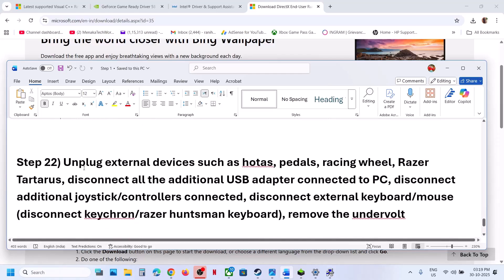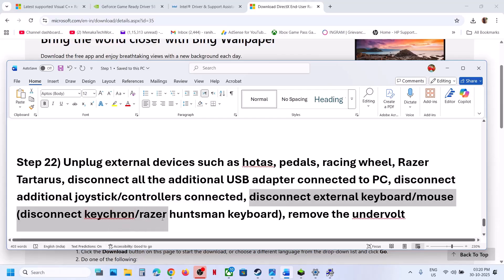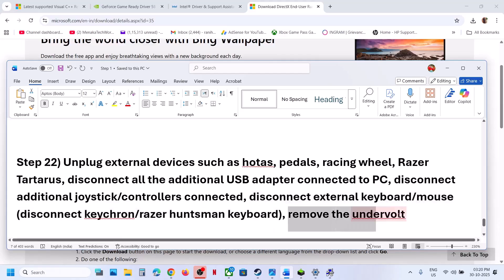The next step is to unplug all external devices you are not using — such as wheels, pedals, racing wheels, Razer Tartarus, USB flash drives, thumb drives, extra controllers, external keyboards and mice. Remove the wireless dongles for devices like Keychron or Razer Huntsman keyboards. Also, if you have undervolted the computer, remove the undervolt, then launch the game.